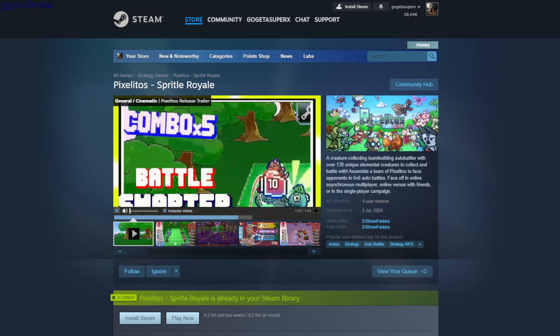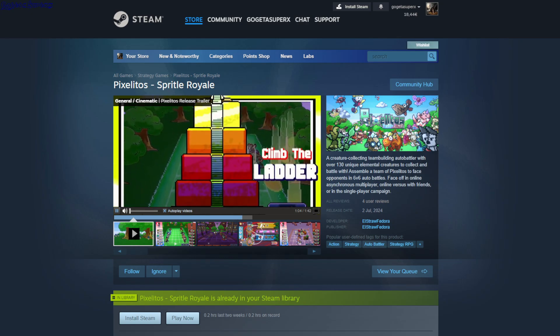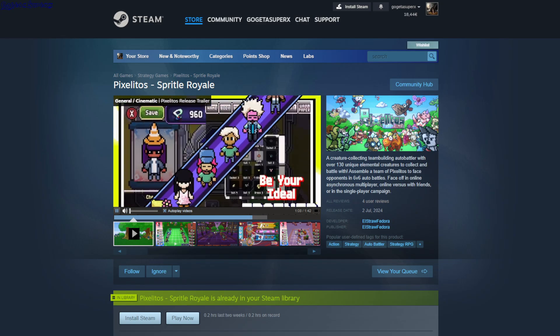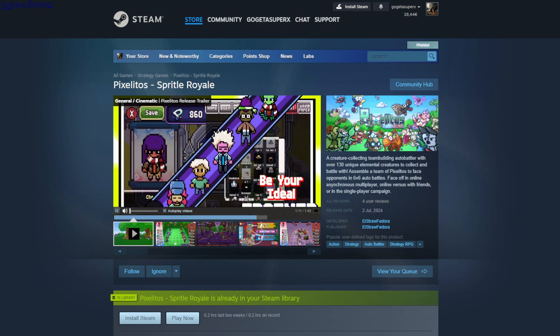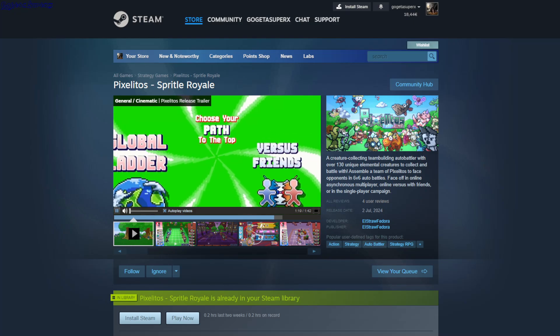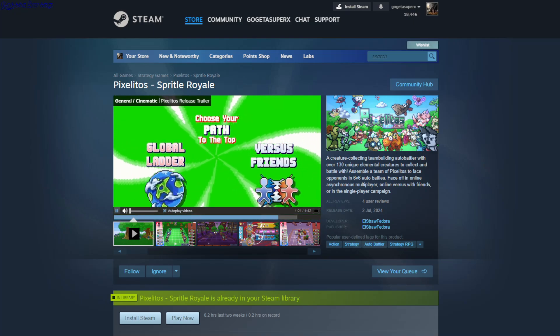It's like auto-chess. You get to buy your characters or pets or whatever they are, and then you can place them — I forgot how many, like seven or eight of them. You start with three.